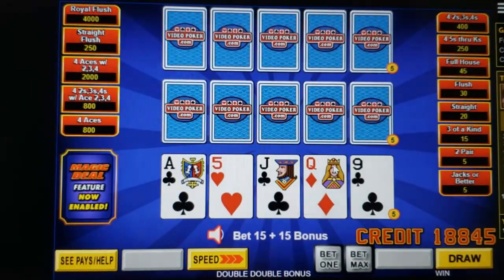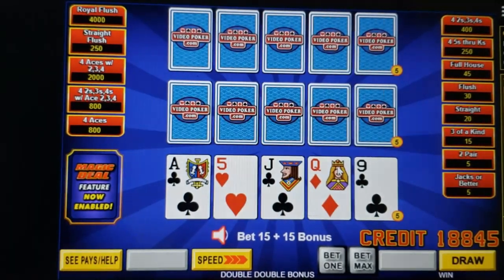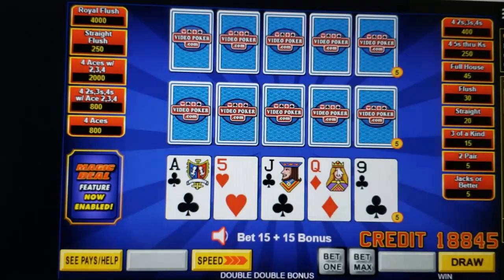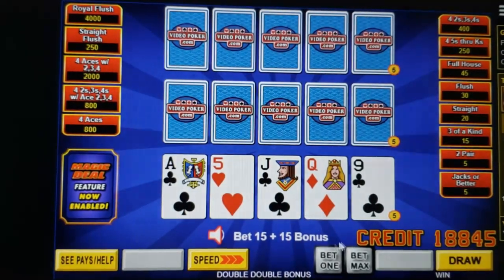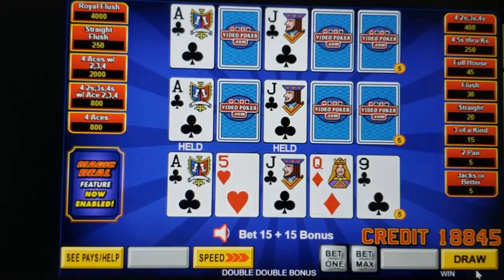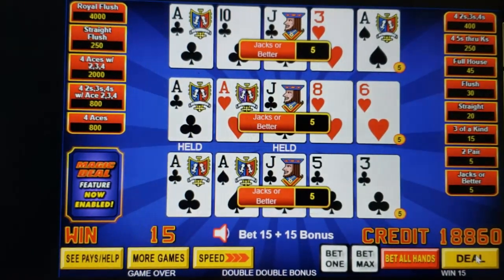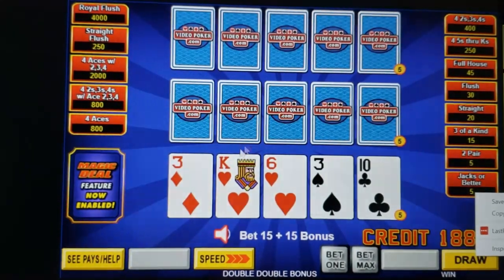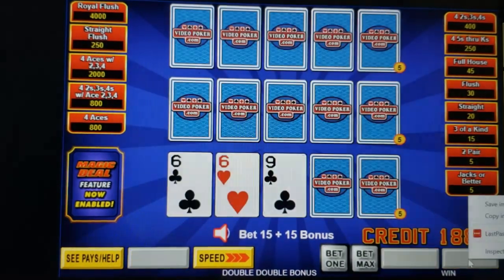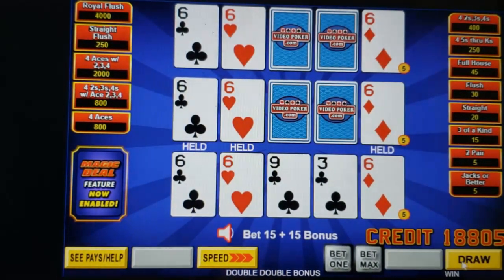One of the reasons this game is so volatile is that if those magic cards aren't coming up — just because it says one in ten hands doesn't mean it's always going to be one in ten. Sometimes you can go 15 hands, sometimes 20, and then sometimes you'll get one or two in a row. That's just a very broad average. The strategy for this game is basically the same strategy you play for whatever base game you're playing, so here we're playing double double bonus strategy. That's actually a decent hand just on its own without magic cards.